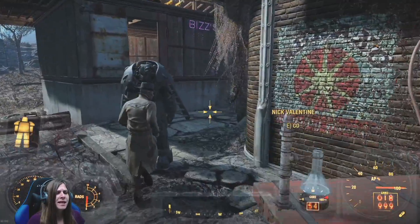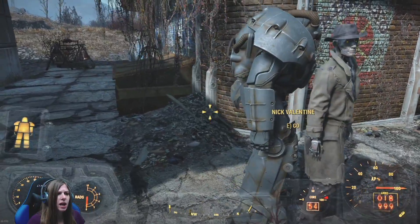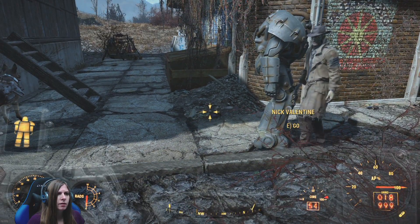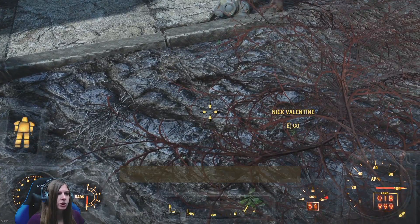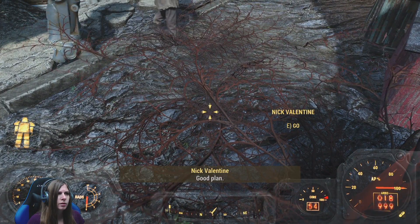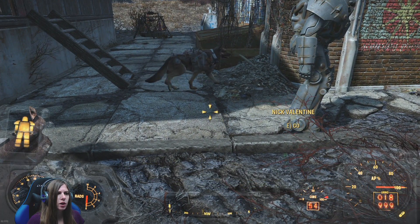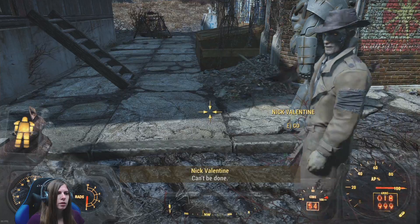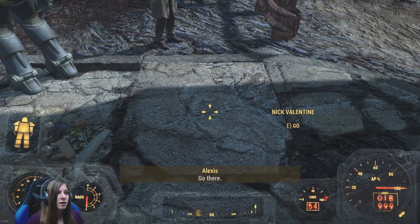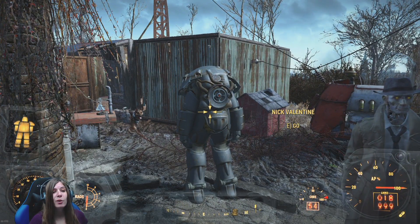Okay, so Nick is hopping in his power armor. It's out of reach - give it up. Oh my gosh, I don't think I can get there. Come on, get over there. Done and done. There we go. Get in your power armor.